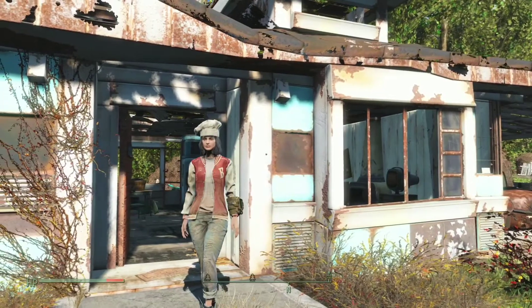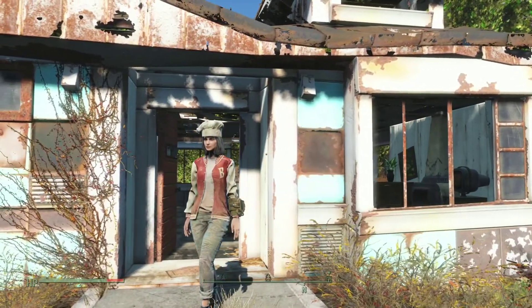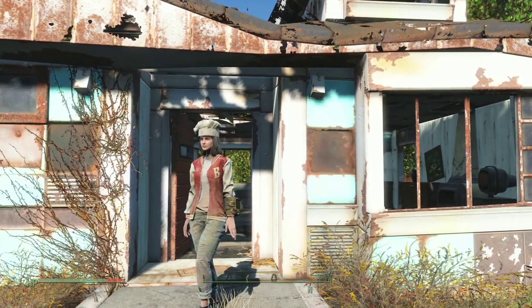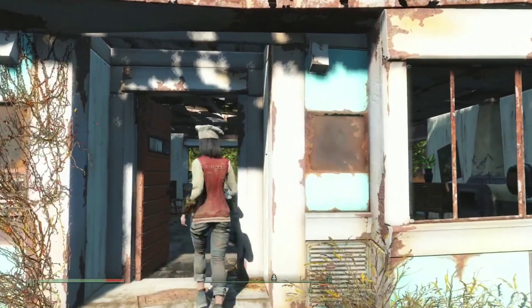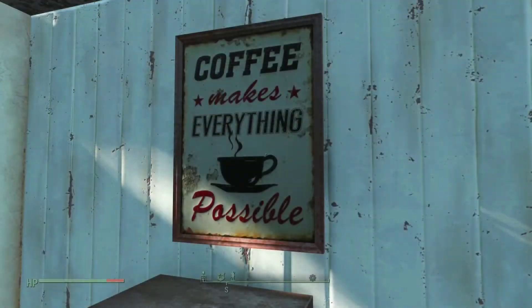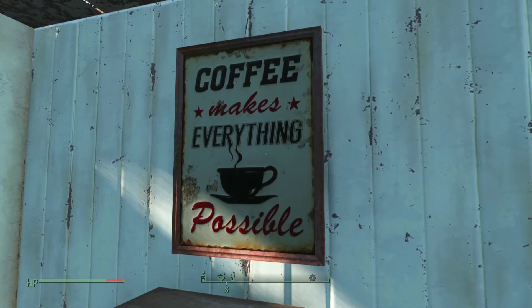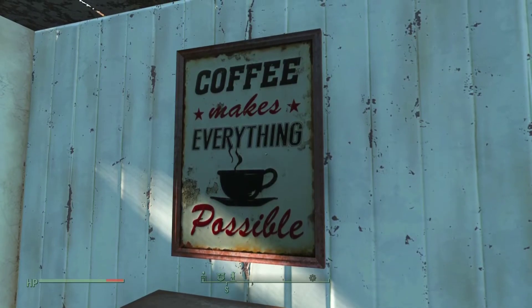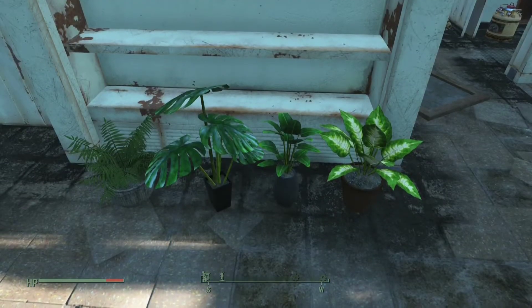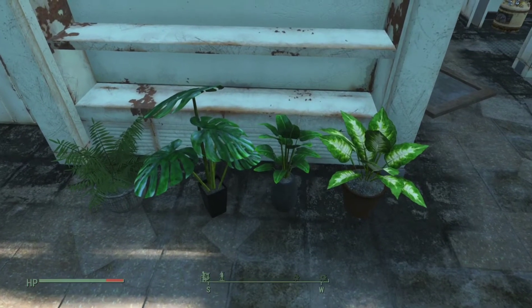Hello Wanderers and welcome back to the Commonwealth. Today we're taking a quick look at the Tiny Workshop Pack by The Real Eleonora. The description reads: this mod adds a bunch of new furniture and decoration items to the workshop. It requires Fallout 4 up-to-date and Nuka World DLC to work.